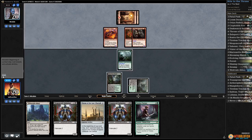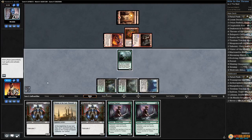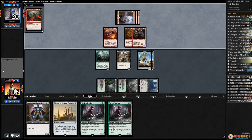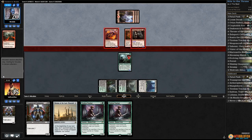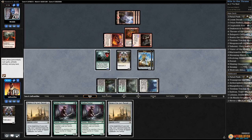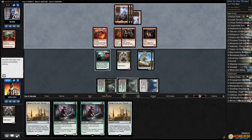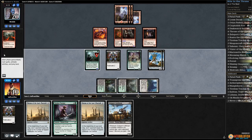Play Westvale Abbey, play Weaponcraft Enthusiast, make some servos for blocking, pass the turn. Another land for our opponent — there goes all our blockers, Savage Alliance. Opponent hits us for five, down to 10. Another Throne — kind of a mull. Play Weaponcraft Enthusiast, make some servos, hope our opponent doesn't have another Savage Alliance. Opponent has a land, Village Messenger, passes. We draw not much — play Tireless Tracker and pass the turn.